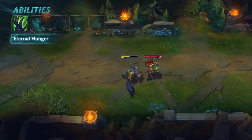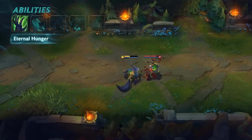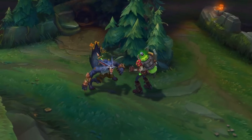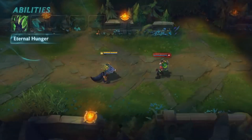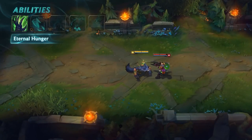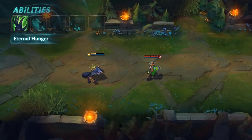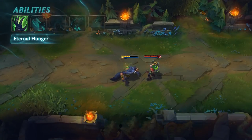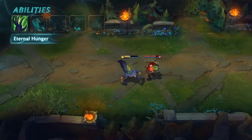Instead of stacking 3 times on targets, Warwick now gains bonuses depending on his health. When below 50% maximum health — and only when below 50% — Warwick heals for 100% of the post-mitigation damage dealt by the passive, increased to 250% while below 25% maximum health. Meaning Warwick heals below half HP, and heals even more below a quarter of his HP.